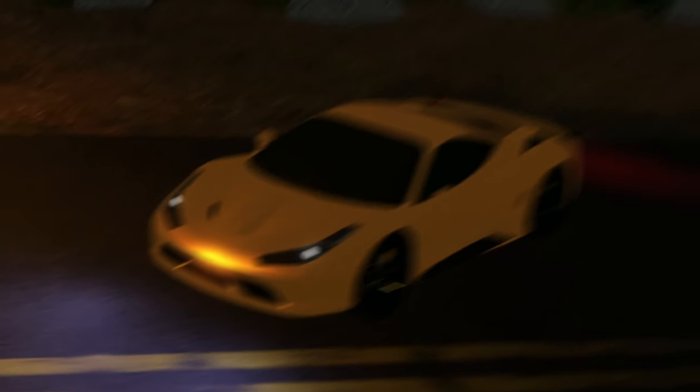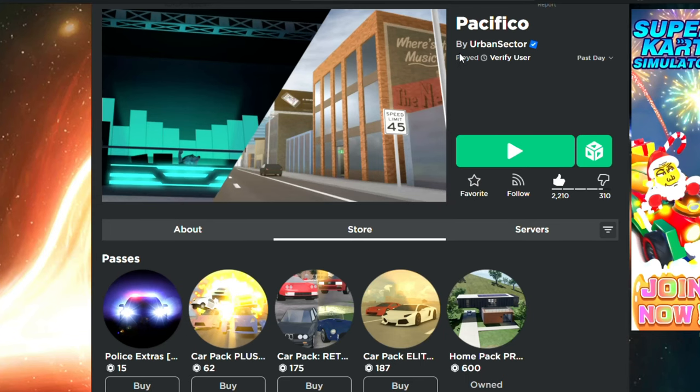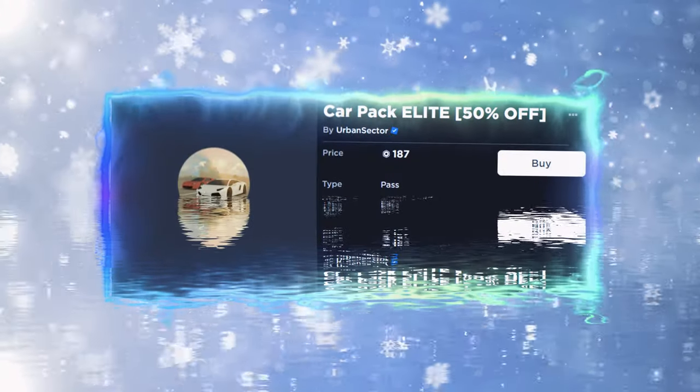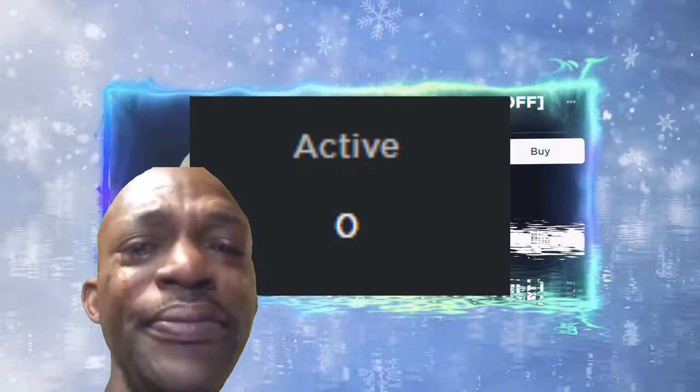Some of you were wondering how to get the Pacifico 1 car in Pacifico 2, so I'm just going to quickly show you how. You just have to go to Pacifico 1 — I will put the link in the description to the game and also the gamepass that you need to buy. It's 187 Robux because it's 50% off, and I think the discount is forever because the game is abandoned.